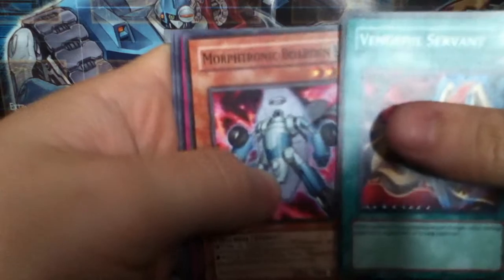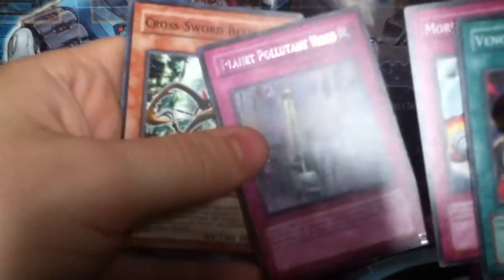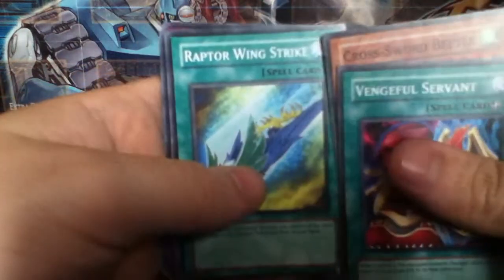Vengeful Servant, Morphotronic Borden, Morphotronic Mixup, Planet Populace Virus — awesome. Super Rare Totem Dragon. Planet Populace for Rare. Cross Sword B2, Raptor Wing Strike, Assault Slash, Assault Mode Activate.